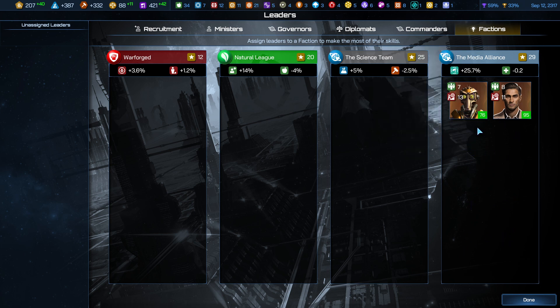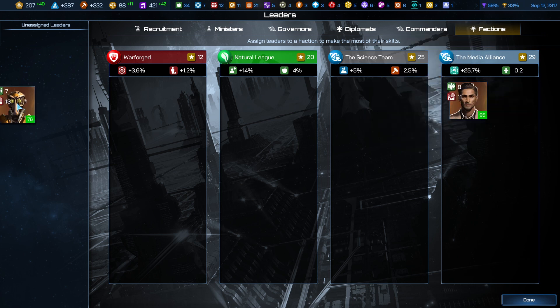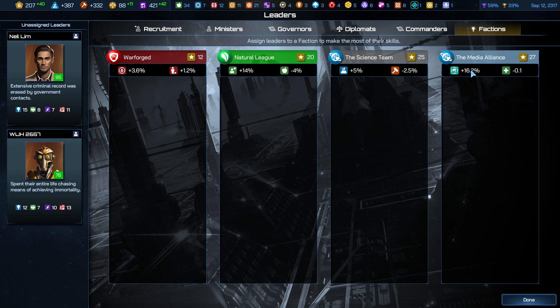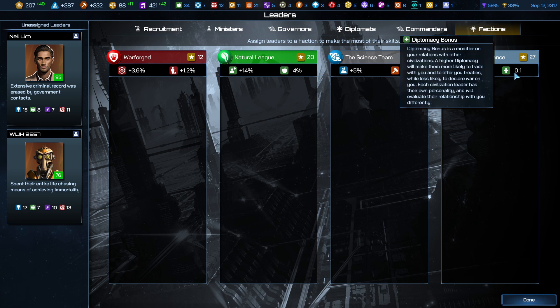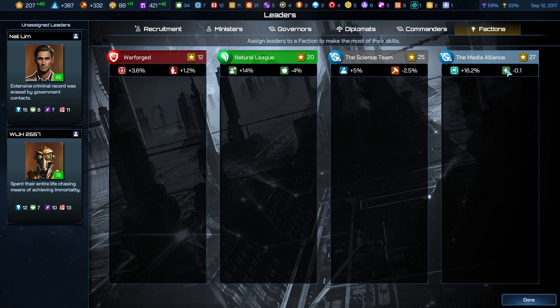This is a great place to dump your surplus leaders that you don't know what else to do with. Now to be fair, if we pull out both of these leaders, the Media Alliance with no leadership whatsoever still yields us a large plus 16% at only a minus 0.1. These essentially reflect how well your cultural trait picks align with a given faction. Here the favor is based off of individualism, traditionalism, and progressivism. The higher those go under our culture picks, the better impact we get out of Media Alliance.